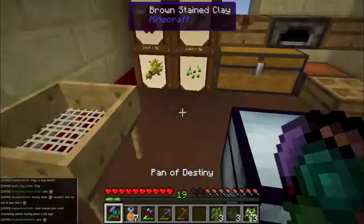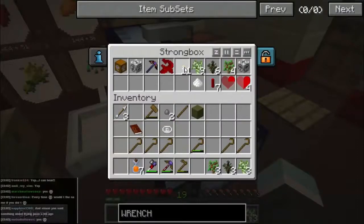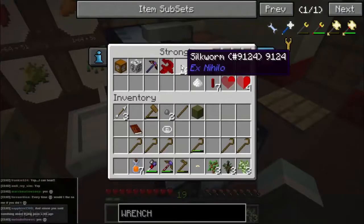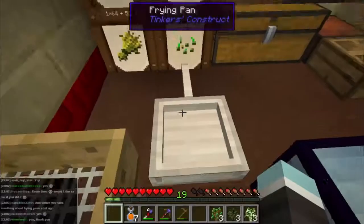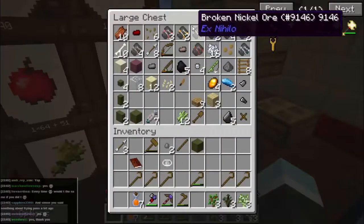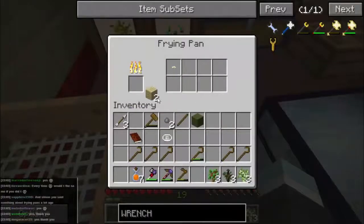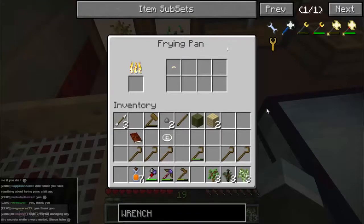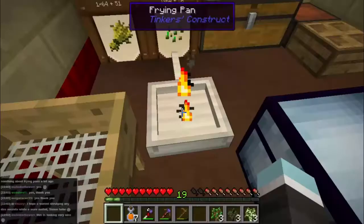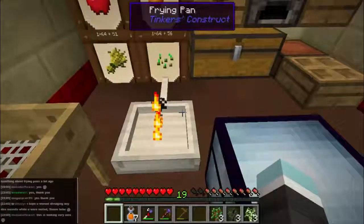Frying pans! If you shift right-click, you can put the frying pan down on the ground. Then you can take something - let's take a silkworm - and pop it in there. Let's get a bit of wood or something. So it's basically a furnace for cooking foods. We'll come back in a minute and that will be cooked.